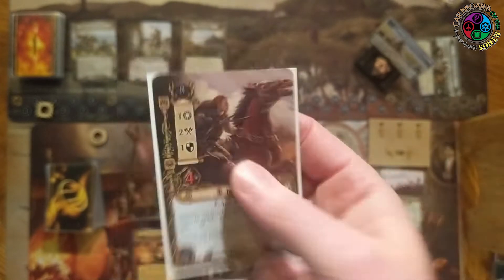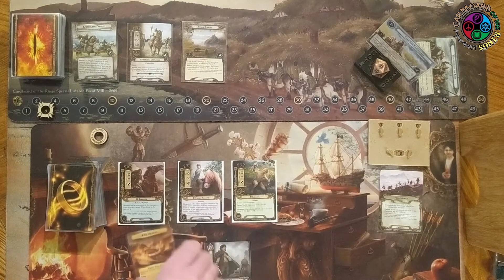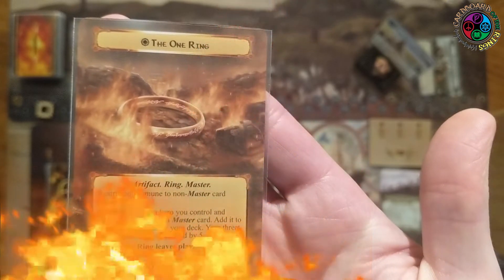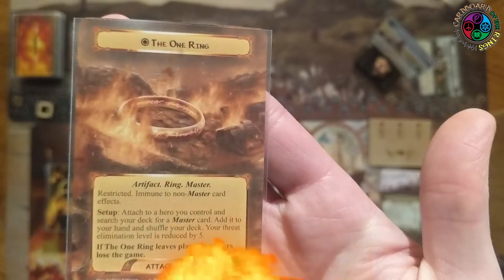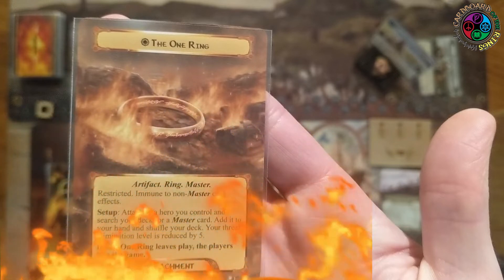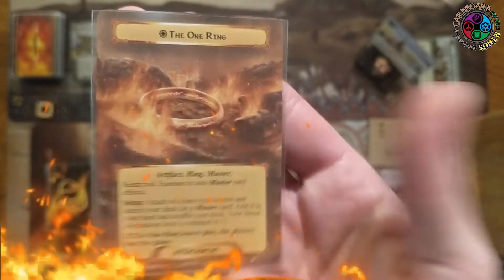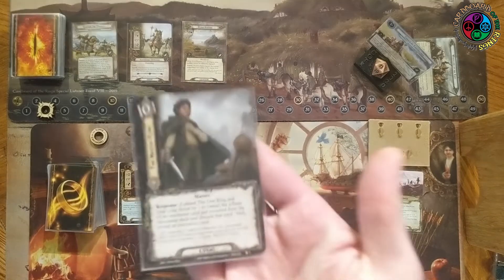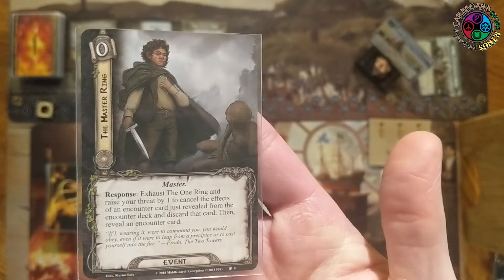We're also joined by Dúnhere from the core set - eight threat, Spirit, 1-2-1-4, Rohan Warrior. Dúnhere can target enemies in the staging area when he attacks alone, getting plus one attack. He's great for this quest: keep your threat low, avoid nasty when-engaged effects, and hopefully do major killing. I'm also bringing the One Ring - unique, an artifact, Ring, Master, restricted, immune to non-Master card effects.